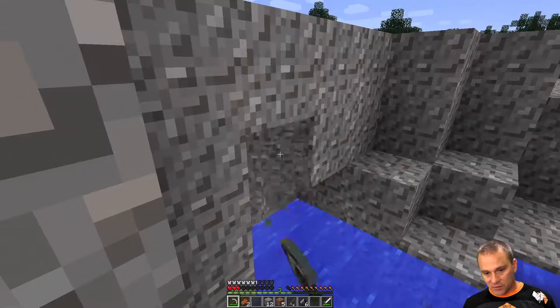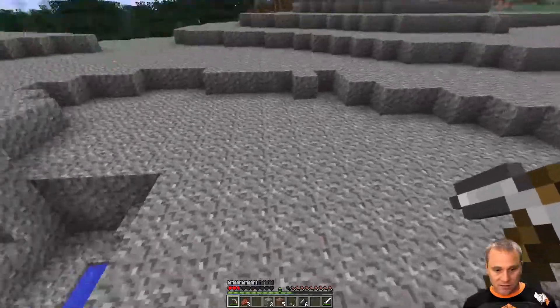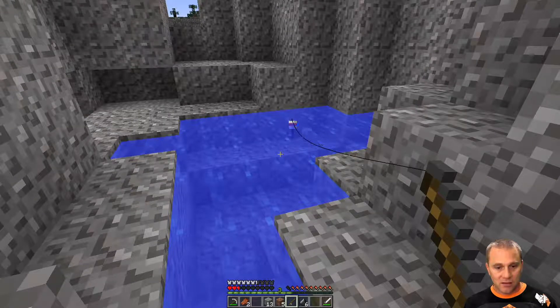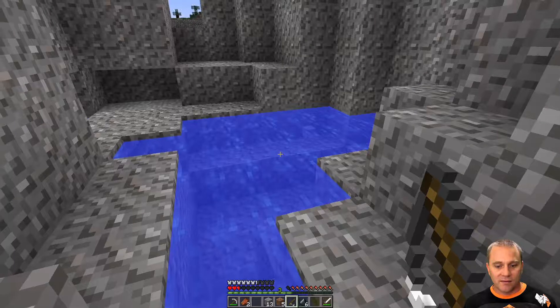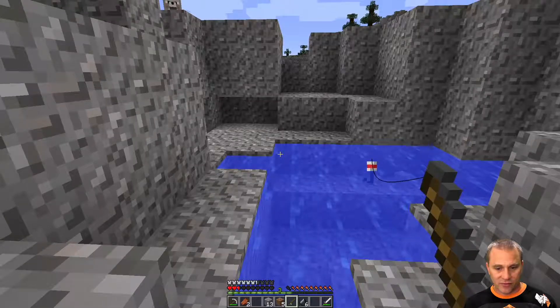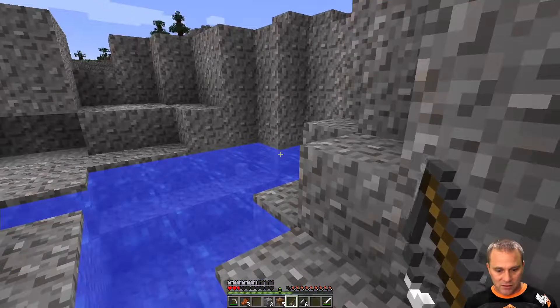That didn't really help. Is anywhere else in my dungeon exposed? I thought I saw some water over here — there it is, right there. Oh look, all that just fell — that is so cool. It's falling on me right now. Not really sure if I like that or not, but there's a big giant pool of water nearby.